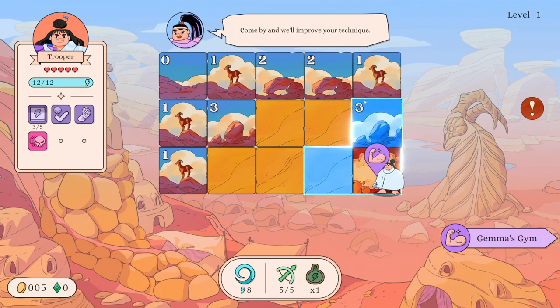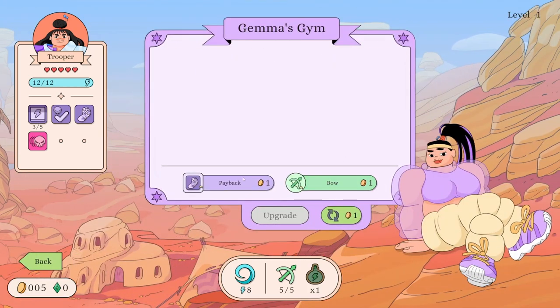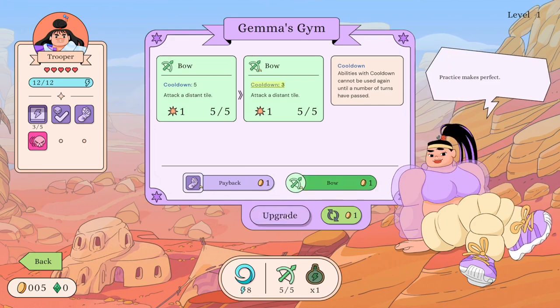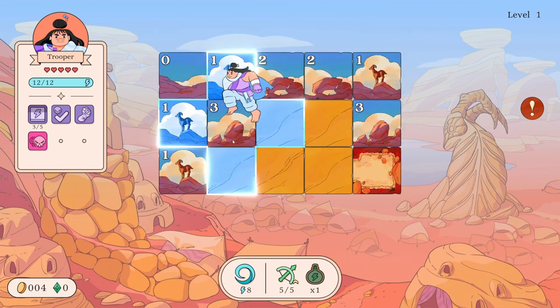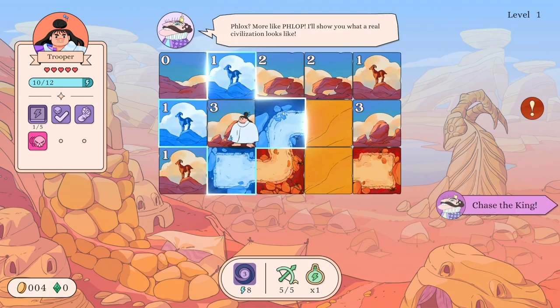'Come by and we'll improve your technique.' Yeah, so that's the end of the level - I don't even know if there were any enemies here. Payback: gain two energy each time the hero takes damage. Improve it to gain four energy each time the hero takes damage. Or increase our bow attack - a distant tile, only cooldown three - that seems really good. Okay, so we still have some enemies to worry about, that was part of the road. Let's go back up here and we'll do a roundhouse - and the king was there. More like flop!